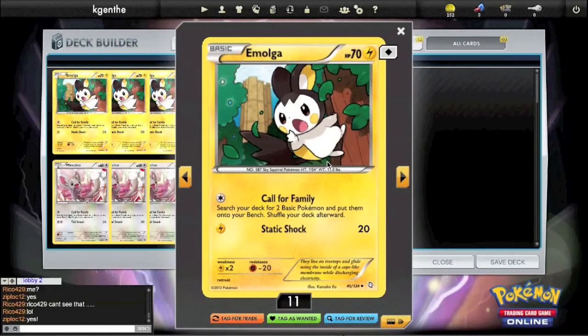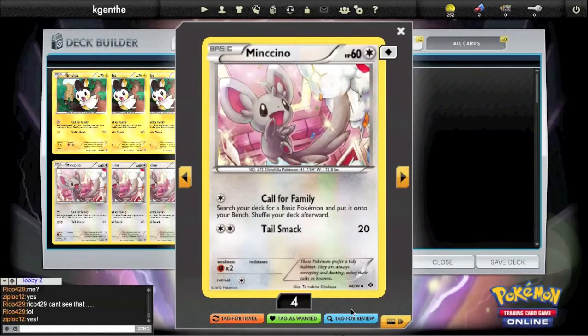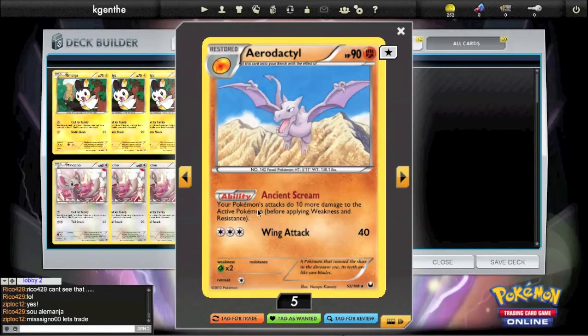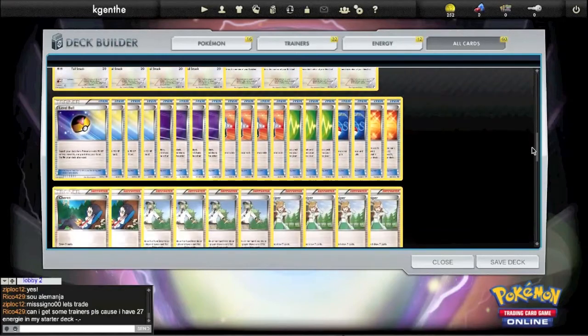Emolga is pretty much a no-brainer — free retreat gives you some consistency at the beginning of the game and can't really be donked. Next Destiny's brought us a new Minccino with the Call for Family attack, which searches for basic Pokemon. So we have eight Pokemon that are all opening consistency cards, which really helps out. Then we have Aerodactyl, who has the ability Ancient Scream — your Pokemon's attacks do ten more damage to the active Pokemon. So if an Aerodactyl's on the bench, it's going to give some extra power to Do the Wave. It's not a competitive deck, but I still want to build it right so it actually has a chance of winning.